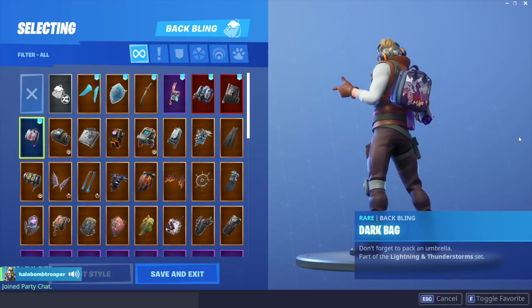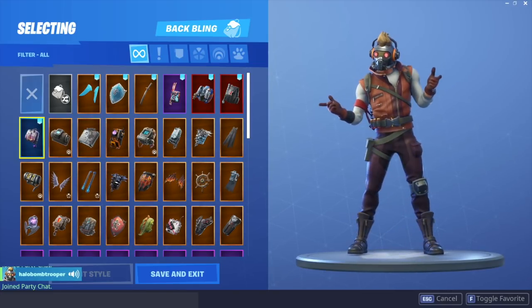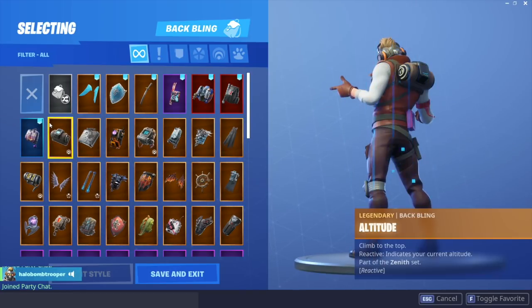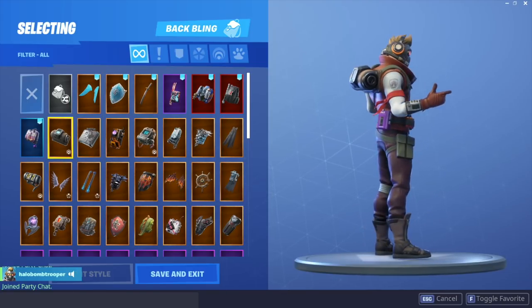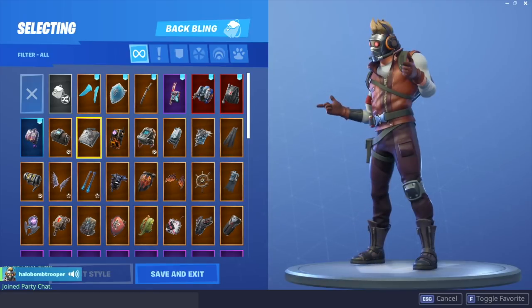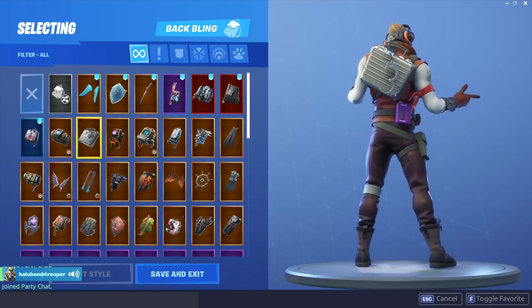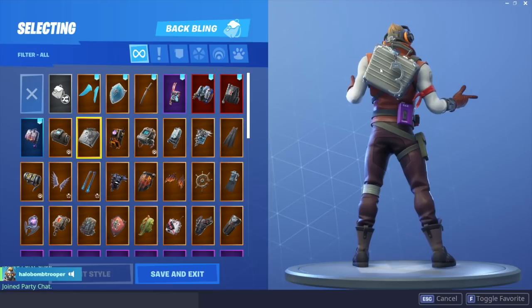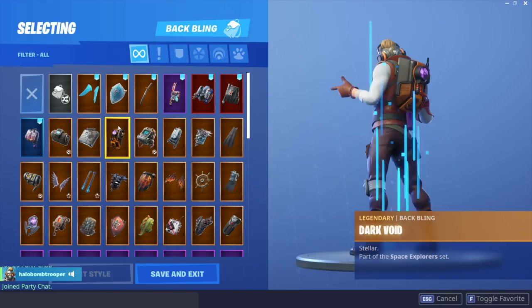Next backbling is the Dark Bag. I would say this is a big nope from me — I really love the Dark Bag and use it with most of my skins, but it just does not fit the Star-Lord outfit. Next backbling is Altitude. I really do hate this backbling, but it doesn't look horrible on Star-Lord. The next backbling we have is the Cuff Case. I think this looks pretty good with the Star-Lord outfit because you have the cuffs right there — it just matches his character. And then you have the silver which looks nice with his actual sleeves. So I think definitely a good combo.